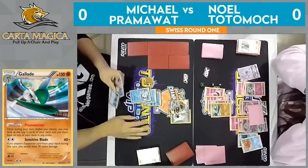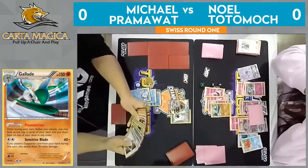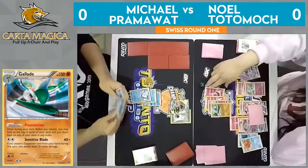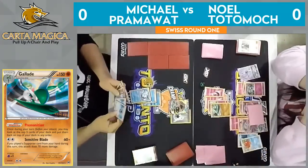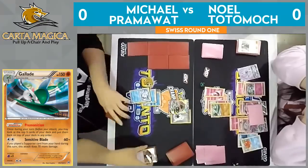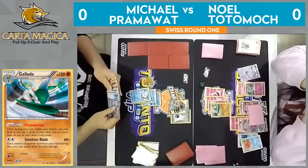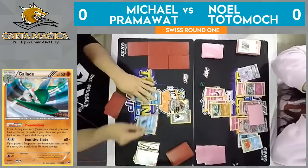There is a big Alolan Ninetales GX — he could even Aqua Patch into the Ninetales and get a knockout here this turn. Doing 160 damage would knock out the Gallade with 150 HP, and discard two energy, making it difficult for Noel's Gardevoir to really respond. But with two Gardevoir in play, Secret Spring can definitely stack up very quickly. I honestly think this might be what Pramawatt has to do to stay in this game.